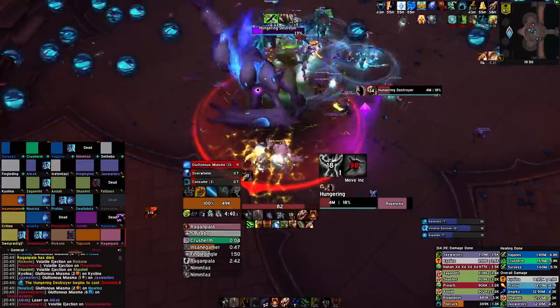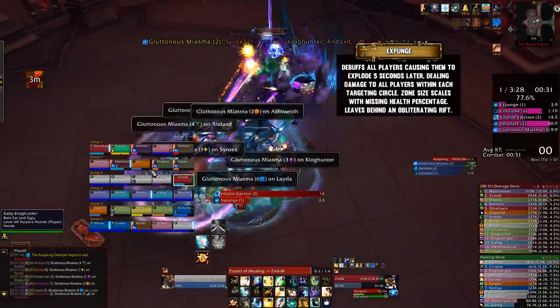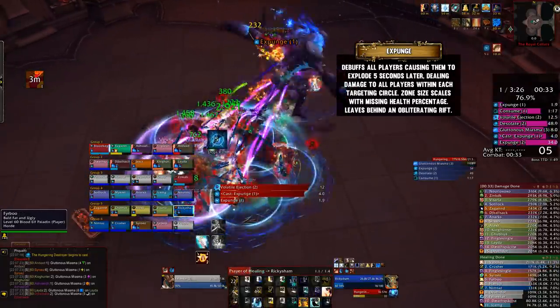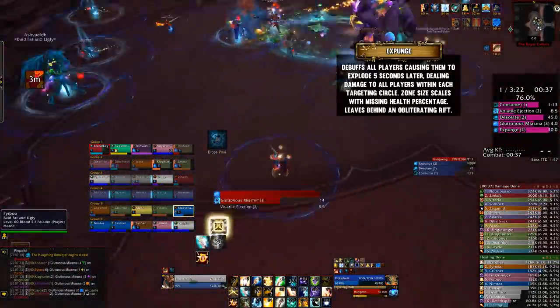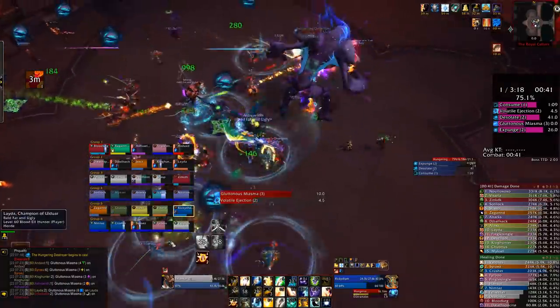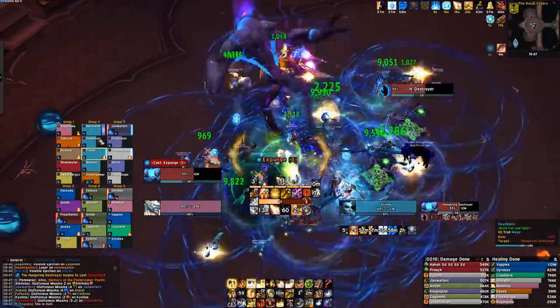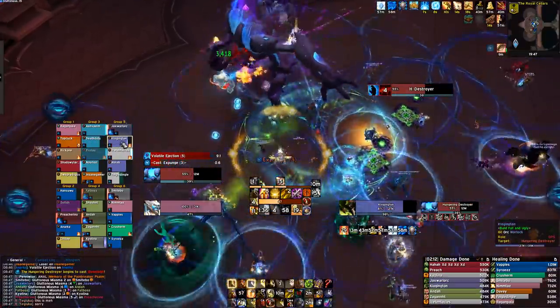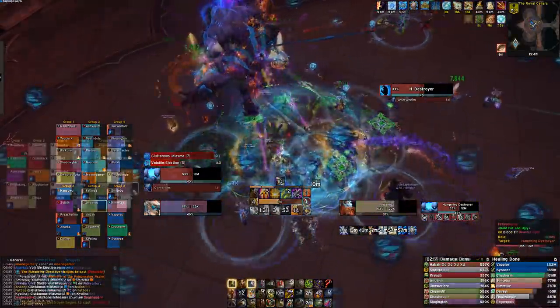The second ability to watch out for is Expunge. This is a debuff applied to the entire raid, placing a targeting circle around every player that will explode when it times out. The higher your health is, the smaller the radius of the circle. The entire raid will want to fan out around the edges of the room, however healers can remain within melee, allowing them to continue topping people up to reduce their circle size. After exploding, you want to return back to the raid as soon as possible to help heal up the people with debuffs.